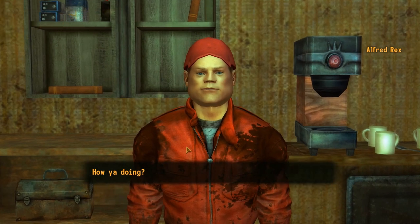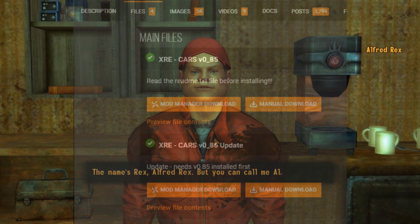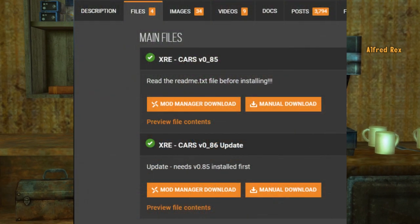The current version of XRE, version 0.86, requires that you first install the 0.85 file and then install the 0.86 update, which means two files to get from the mod page, which are clearly shown in the files tab.